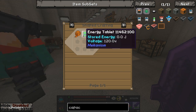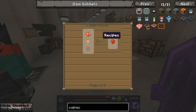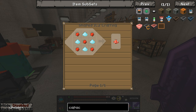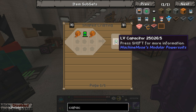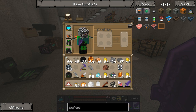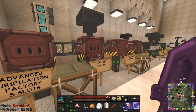The LV capacitor is just a mechanism energy tablet and two wiring units. The MV capacitor needs an IndustrialCraft energy crystal, which requires energy dust and diamond dust - so that costs four diamonds each. The top tier is a lapatron crystal. Let's go for the middle one - for that I need eight diamonds and I have 21, so that's fine.